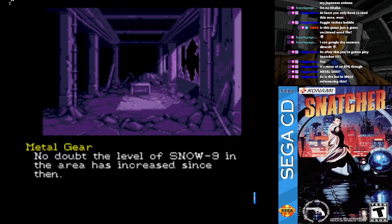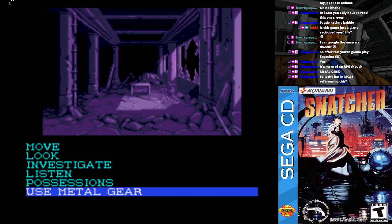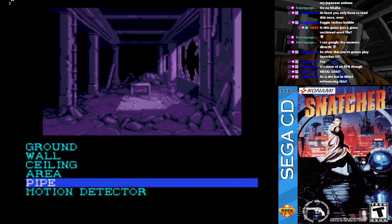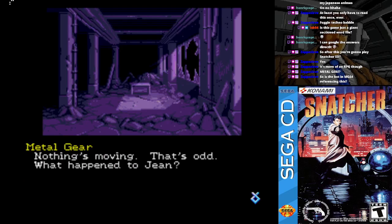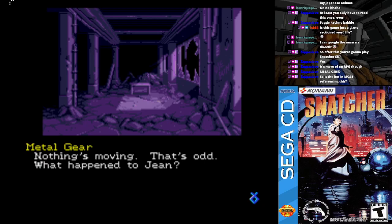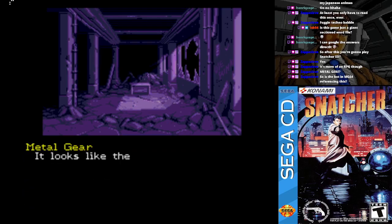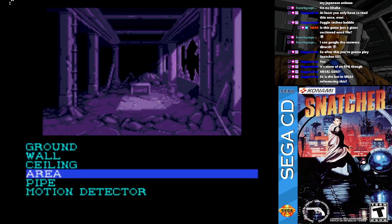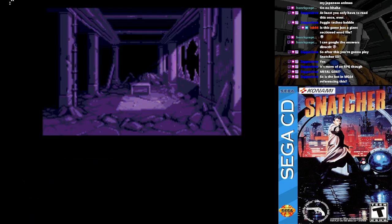Gibson was able to call in — no doubt the level of Snow 9 in the area has increased since then. Snatchers may be using Snow 9 as a screen. It's on the motion detector. Metal, aren't you picking anything up? Nothing's moving. That's odd — what happened to Gene? I scanned the area with my sensors but I can't pick up anything special. This place looks as if it can collapse at any moment — we must be careful.